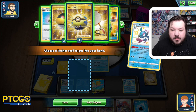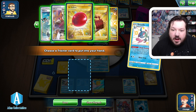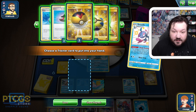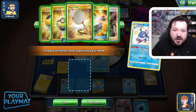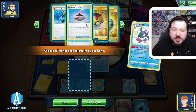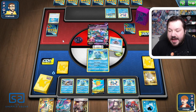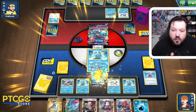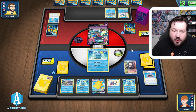Maybe Quick Ball is the best play so we can get set up a little bit more. I think I want to play Marnie at some point. Air Balloon is going to be searchable out of the deck, and we have Switch and Scoop Up Net to get out of the active spot. I think I just want to grab the Surfing Pikachu VMAX and commit to this one — it's the only one that we have. We're having a little bit of a slow start because we started second and missed an energy.